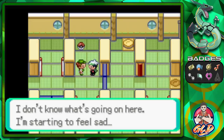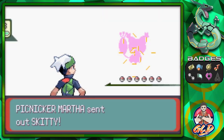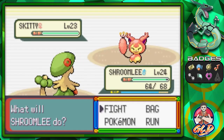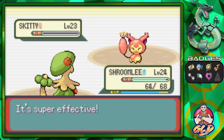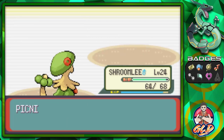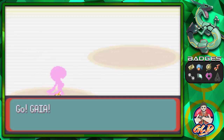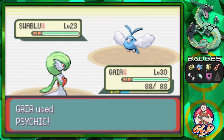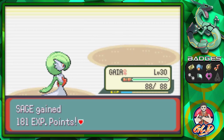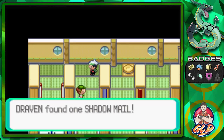Let's battle this girl and grab the item. Camper Martha wants a battle — she's coming out with her Skiddo. Let's go Mach Punch! As a reminder, every Trick House challenge gets a little bit harder in both tricks and Pokemon. We've got Gaia the fierce knight — let's use Psychic for the win! Martha has been defeated, and we found a Shadow Mail.